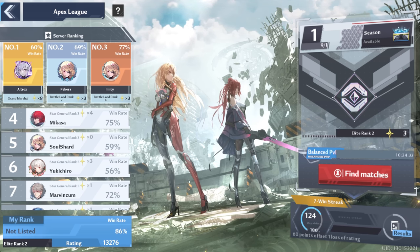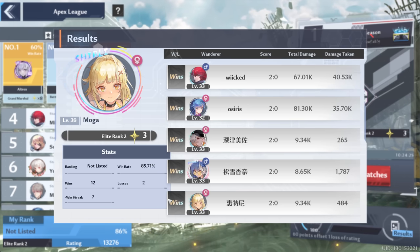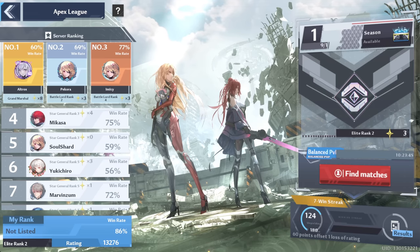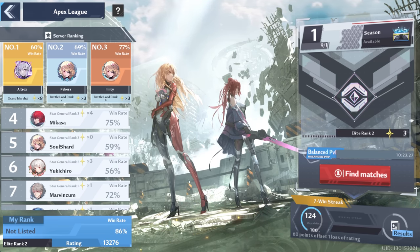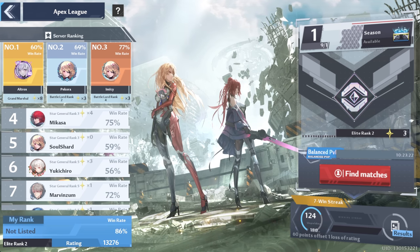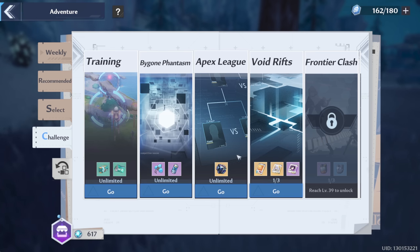Apex League is Tower of Fantasy's PvP. I did play here a little bit — not much. I'm only Elite Rank 2. I do have a pretty high win rate; I'm pretty sure the first three opponents were bots because they were nearly one-shotted. It is apparently balanced, though I'm not sure exactly how — I would assume whales still have some sort of advantage. It's just really laggy and you can't see a lot of what the enemy is doing because some things are just invisible, so it's not really a great thing. I'm probably going to have one session per week where I just try to go up a little bit, but I'm definitely not stressing out about it.